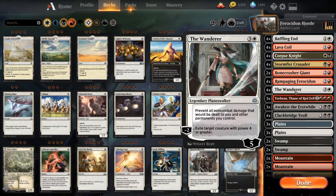The Wanderer is in here to prevent Rampaging Ferocédon from doing damage to us, or having other non-combat damage done to us. It also helps us exile another creature with power 4 or greater, unlike Baffling End or Lava Coil that may have a harder time on those.